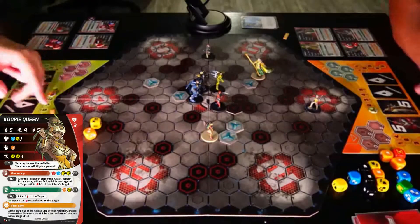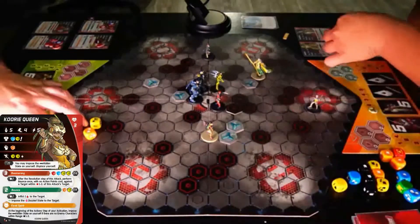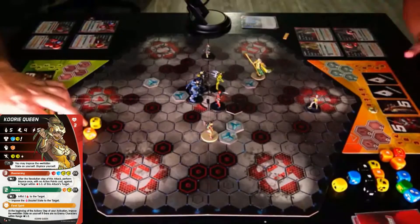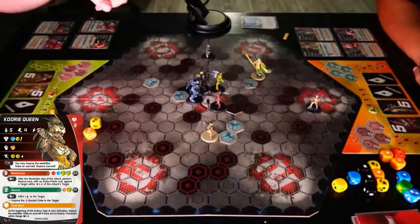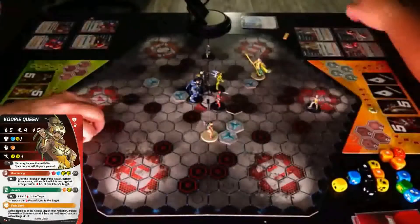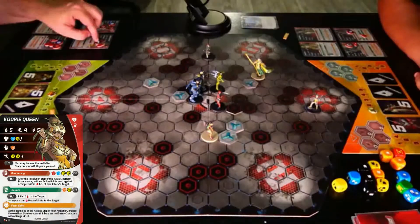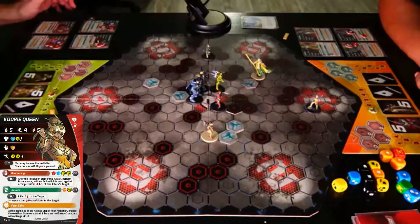I still have a switch hanging off of Cory Queen. I need the next one to make a point — to do one damage to Senor Massacre. We will then use the switch on the boomerang to re-hide myself and displace myself.